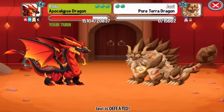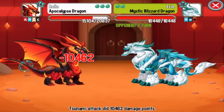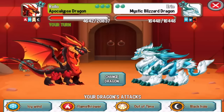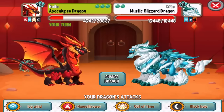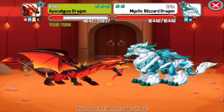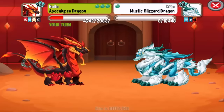The second dragon will be the Mystic Blizzard Dragon. We can critical hit the Mystic Blizzard Dragon with Flame and Metal attacks because he is an Ice Dragon. So let's do the Flamethrower attack so we can critical hit it. And we got him.